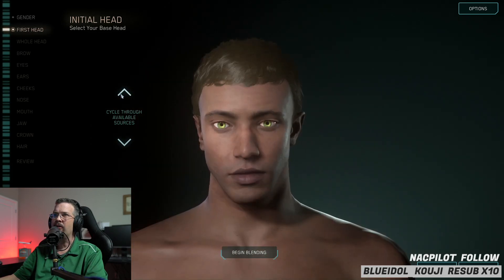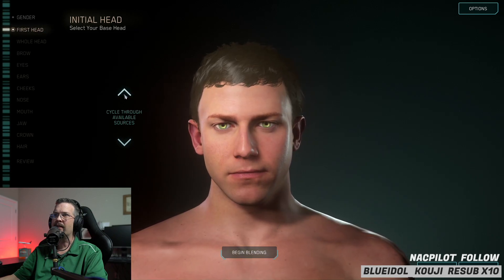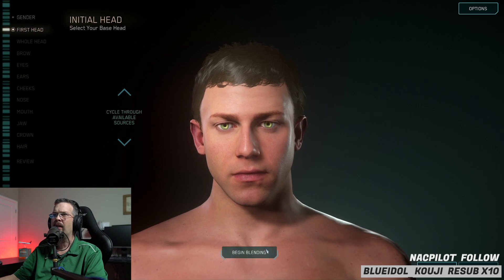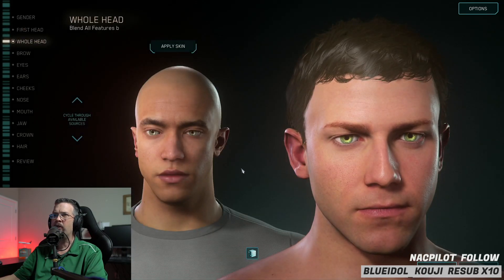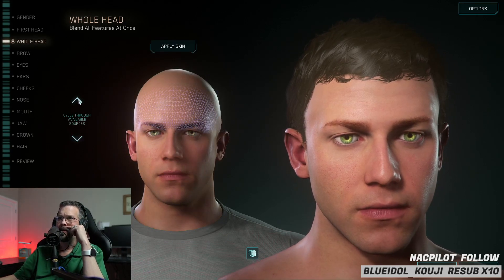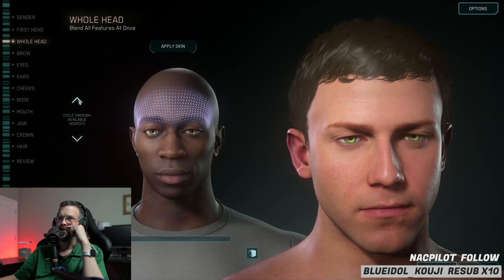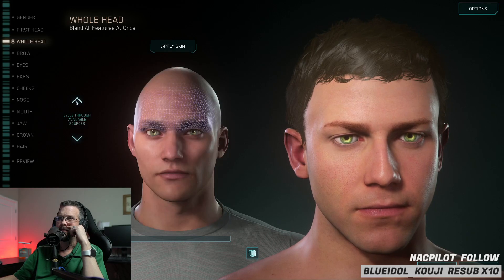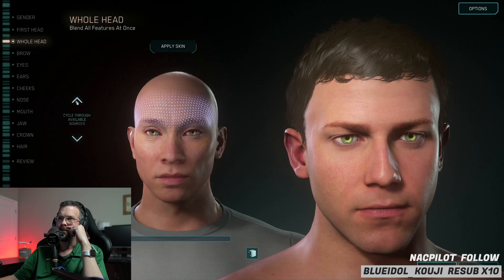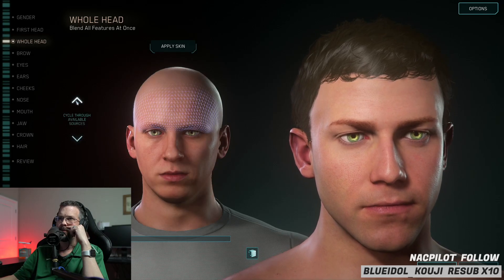Once you choose a character, you'll hit Begin Blending. You can apply some skin tone and change it by cycling through the different options. If you see one you like, you hit Apply Skin and it'll change your skin tone. That's how you see your different skin tone options — just by cycling through.